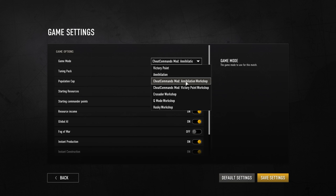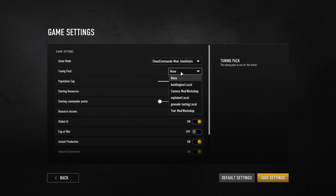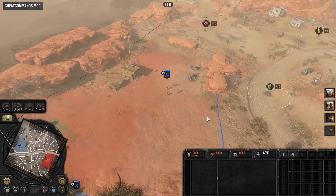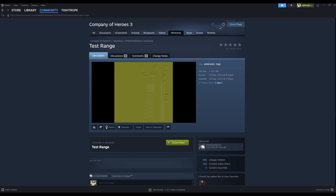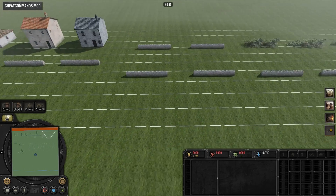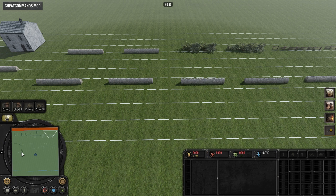Because Cheat Commands mod is a game mode rather than a tuning pack, you can use it combined with a different mod. I usually combine it with the camera mod made by KAIS58 so I can zoom out more, and I use the test range map made by White Flash Reborn, which is a nice flat testing ground with range indicators — both available on the workshop.